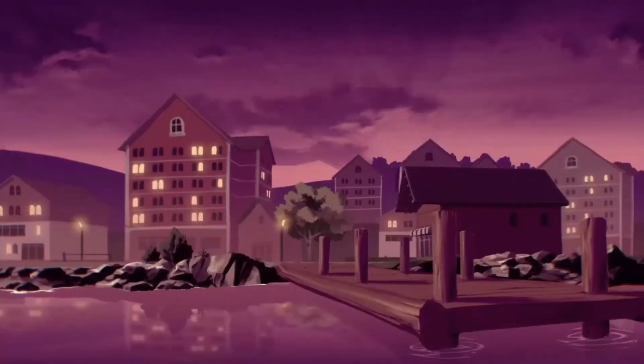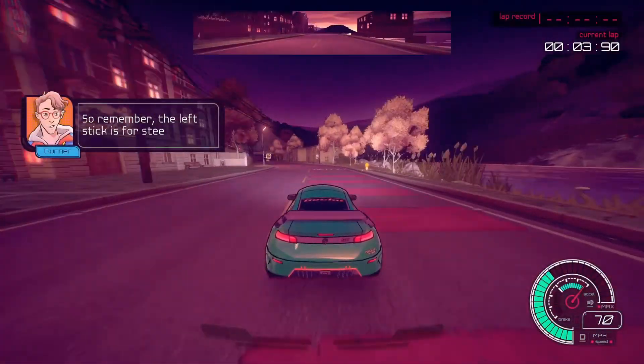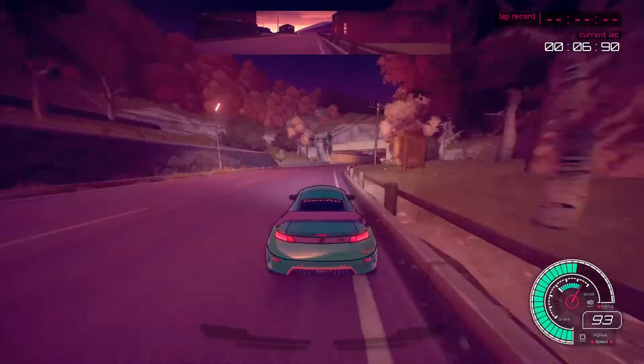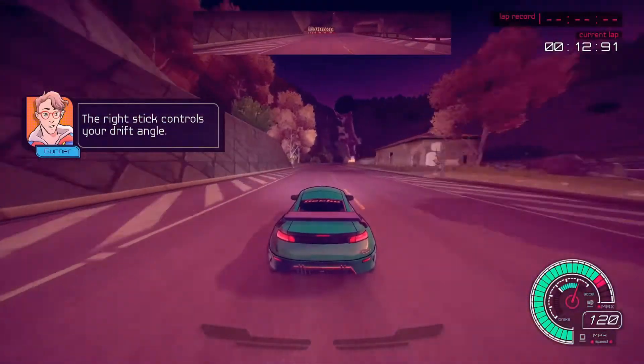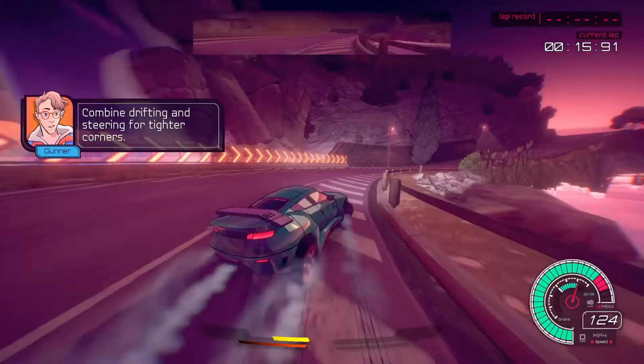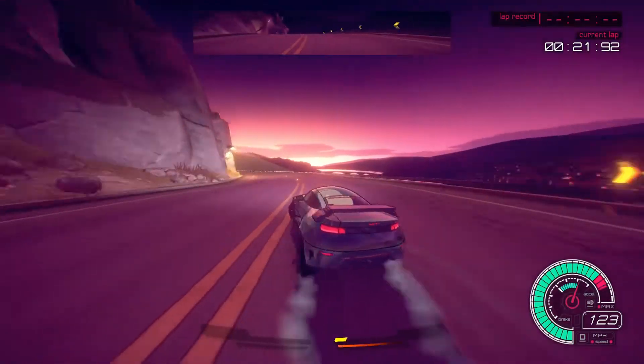So what exactly is Inertial Drift? It is a 90s-style retro racer with arcade-style racing. The main control gimmick is that you use both analog sticks to control your race car. Your left analog stick turns the vehicle, but the right analog stick is solely dedicated to your drift mechanism. Basically, you barely control your vehicle with the left stick until you use the right stick to kick in the drift.